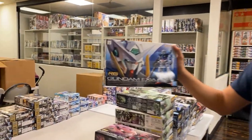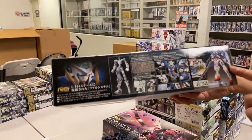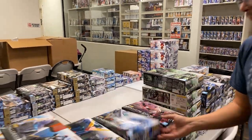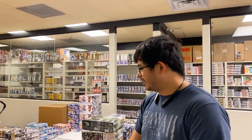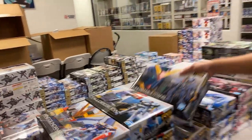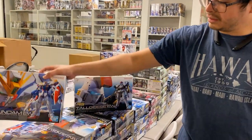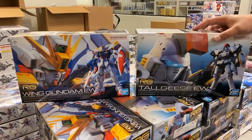Going to Double O again, we got the Exia 7 Swords right there — the GN Sword 1, short dagger, short sword, long sword, and then the beam sabers. Then we got the Gundam Mark 2 Titans color from Gundam Zeta. And from Gundam Wing, we got the Wing Gundam RG and the Togis Endless Waltz RG.